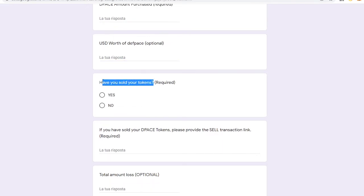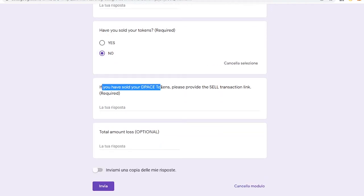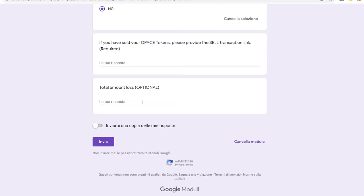You'll be asked: have you sold your tokens? If yes, indicate yes; if not, no. If you have sold your tokens, please provide the sell transaction link. I haven't sold anything so I don't have an example to show. Also, the total amount of loss — that's optional, but it's better to provide the information to make it easier for our team to process your part.